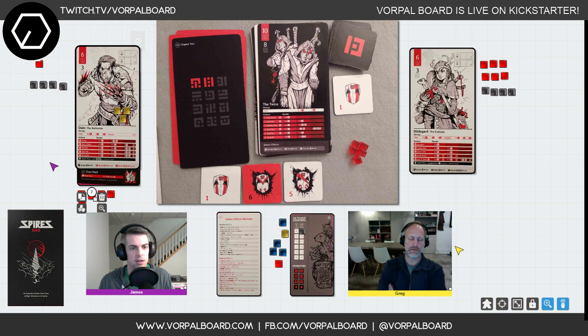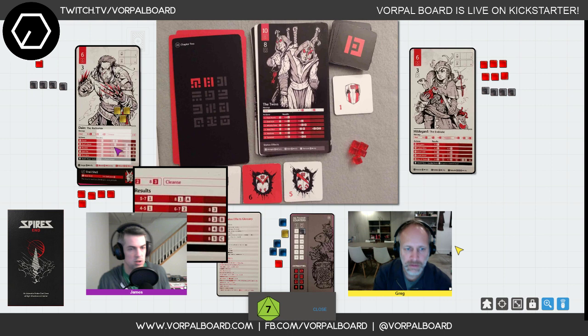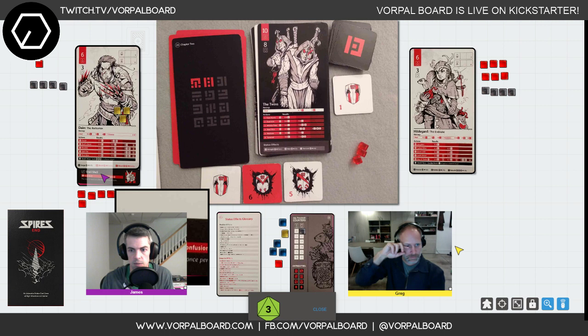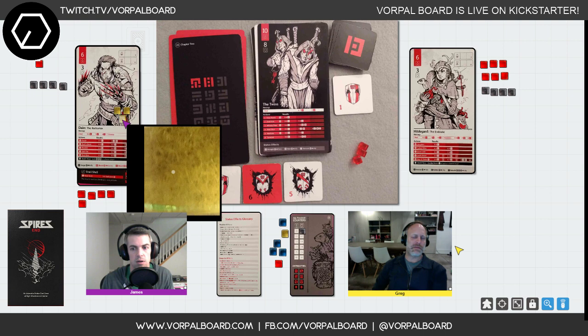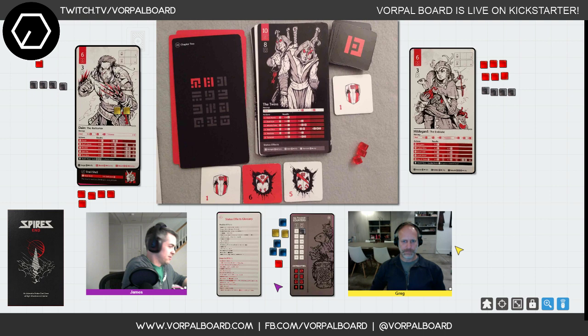Hildegard joins and gets a bonus armor point from our progression reward. It's my turn — I only have two health points and the Twins still have some health remaining. I try Bash and Boast, rolling a seven — two damage. Recoup gives me nothing. During upkeep I use the focus death move, looking at the next two attack cards to place one at the bottom.